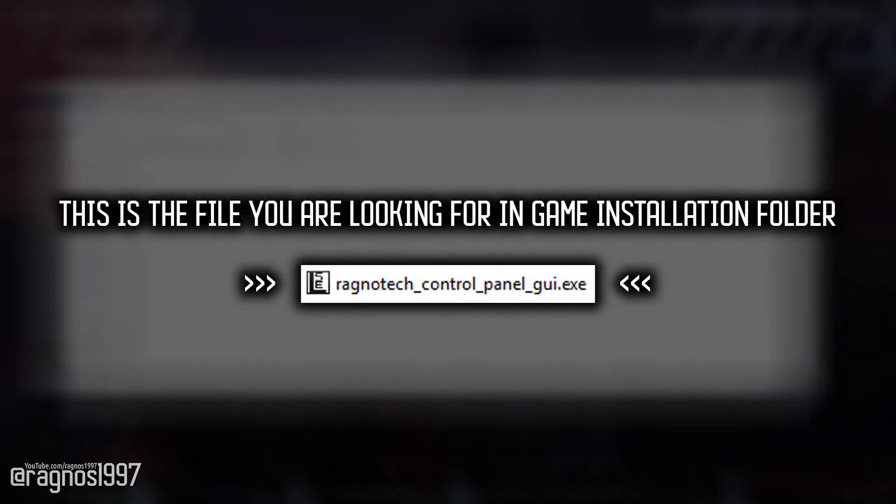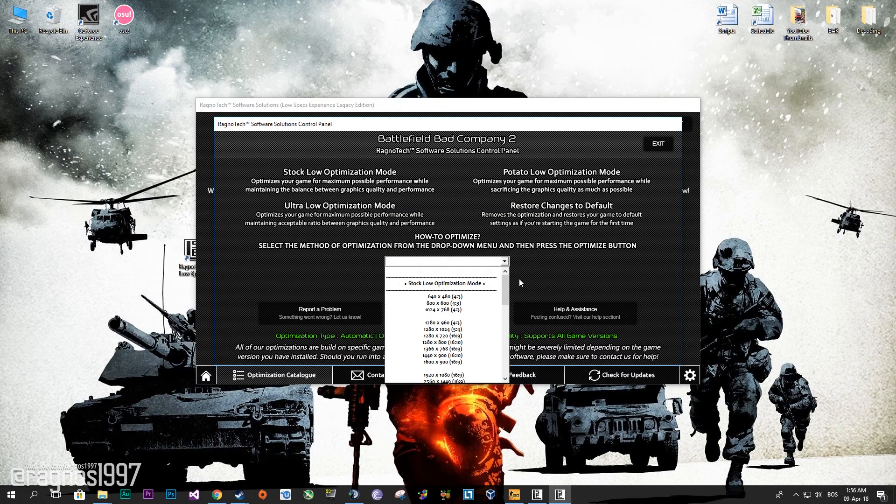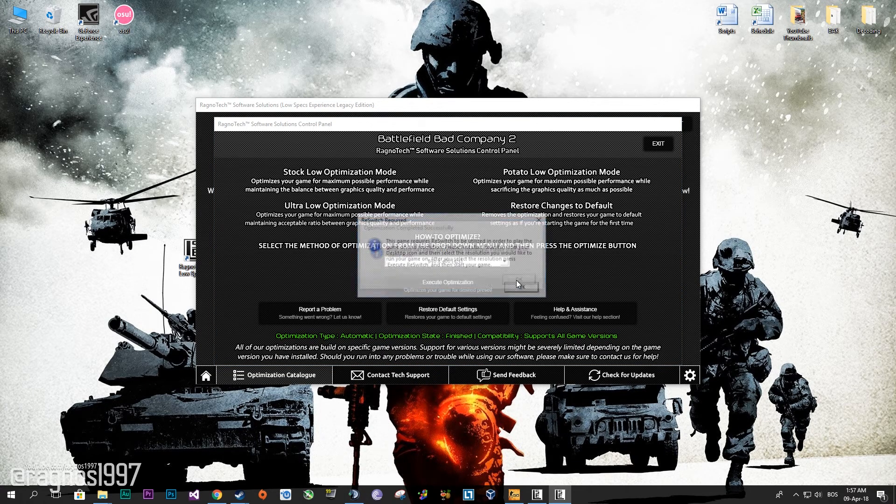After you did that, simply start the Ragnarotech control panel from that folder and this window will pop up. Now select the method of optimization and the resolution you would like to run your game on and press optimize.